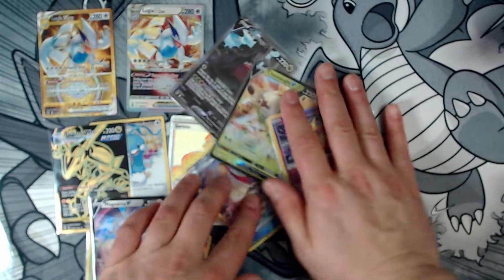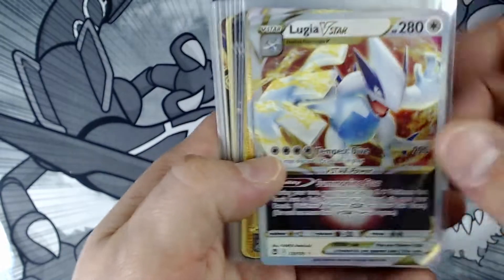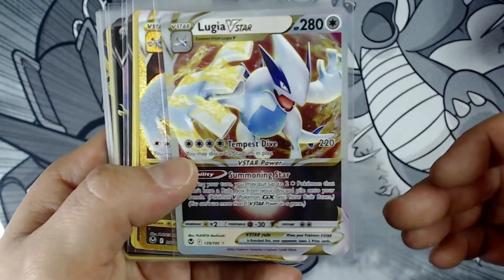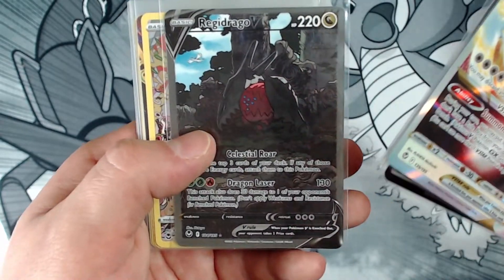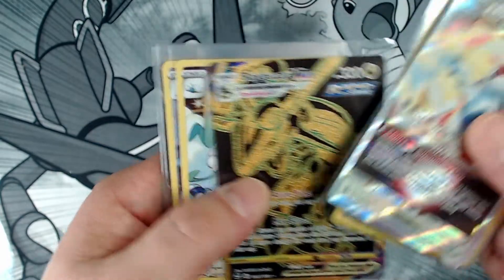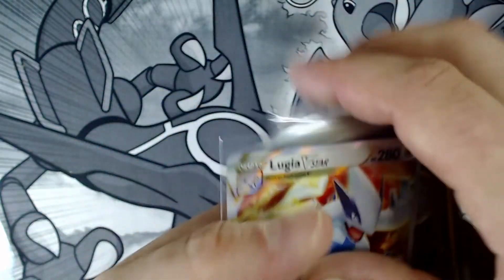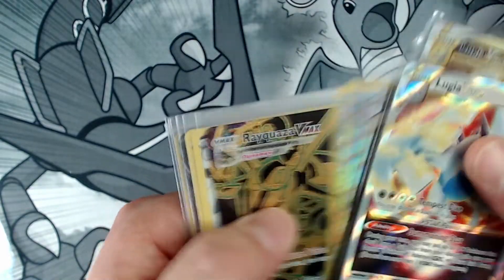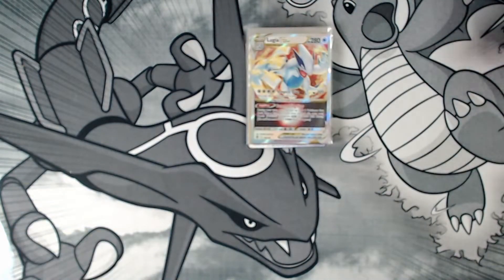Let's go over these pulls quick, see what we got. Like, comment, subscribe if you haven't already, and go check out my giveaway especially. Fire Altar — one of my favorites. What a dope booster box. Fifteen pulls, two secret rares, one full art that happened to be an Altar, Lugia V-Star — probably one of the best regular cards you could pull. Let's go, man! I'll be back soon — check out my other videos in the meantime, we'll see you next time.